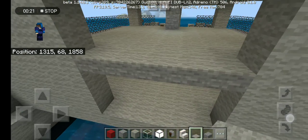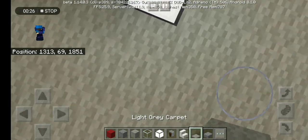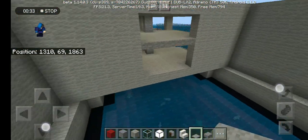I use carpet to hide the glowstone. I use a texture pack because I want some mods or stuff like that. Comment down below what ship is this.